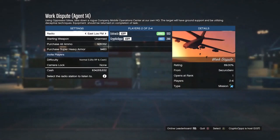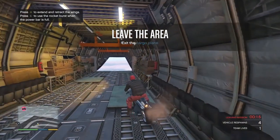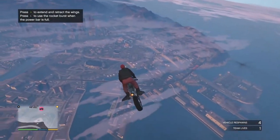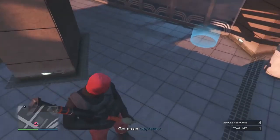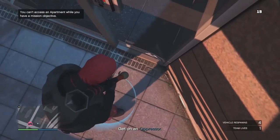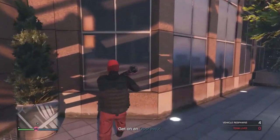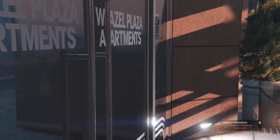Once you join your friend on the Work Dispute job, have your friend start the job. When you load in, you will see that you spawn in a plane and you are wearing the red joggers. Now head to your apartment. Once at your apartment, you will need an explosive. Walk into the blue circle and blow yourself up.